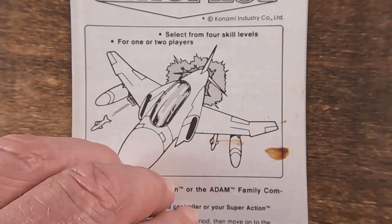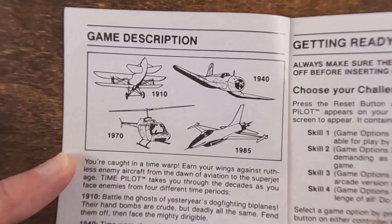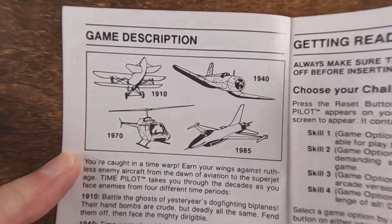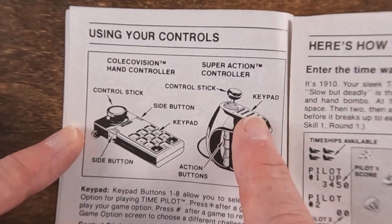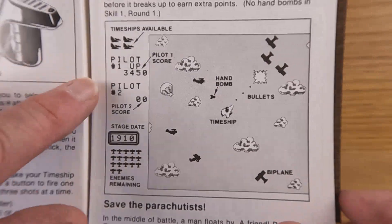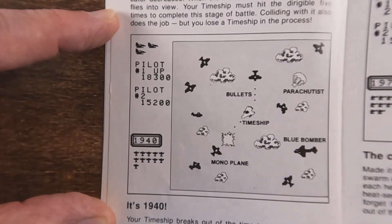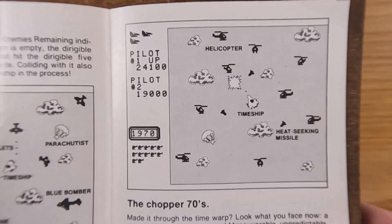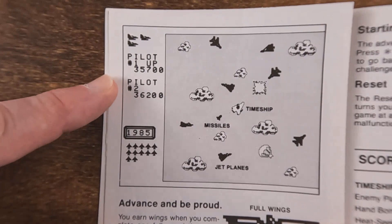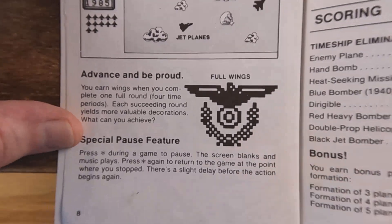Time Pilot — really nice. It's showing the planes from the different levels: 1910, 1940, 1970, and 1985, which was probably right around the time the game came out. It's also got that joystick shown. I've never seen one of those — never ran across one. I was not a huge ColecoVision fan; I was a Nintendo and Atari guy. Coleco didn't last very long — once Nintendo came on the scene and started kicking some real butt, they disappeared pretty fast.